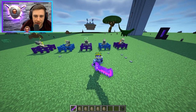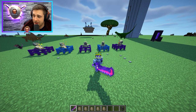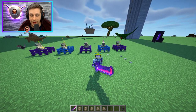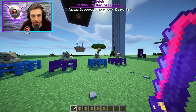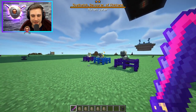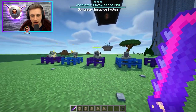First things first, let's talk about the general rules on how champions work. Champion mobs can be identified by the particle effects they have and a boss bar that appears when looking at them from a max distance of 50 blocks. If you look at them, it will show you their boss bar, the color, the number of stars, what its name is, and what its effects, abilities, or affixes, as they're called, are.